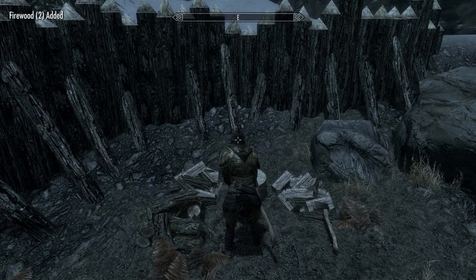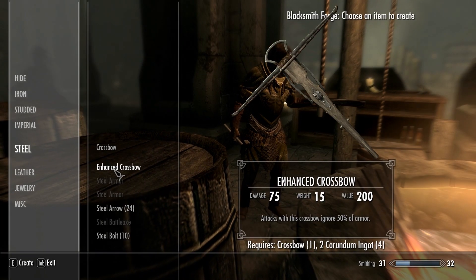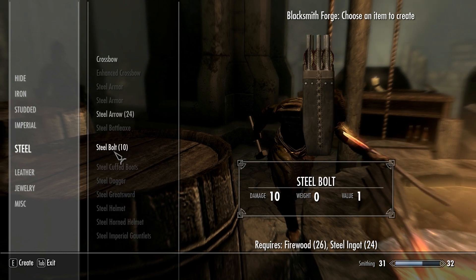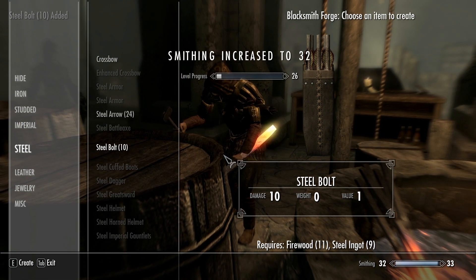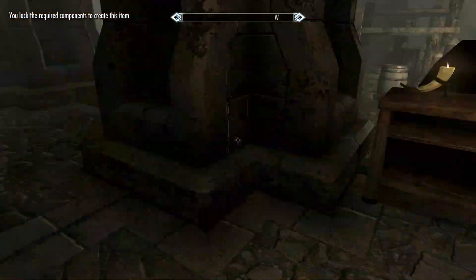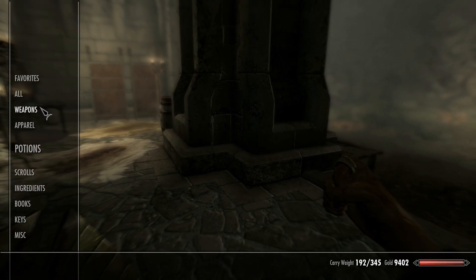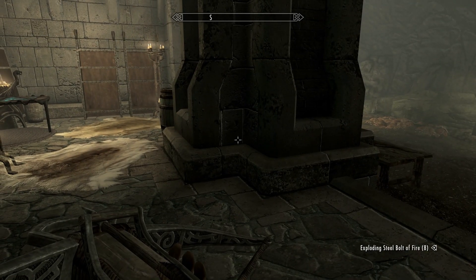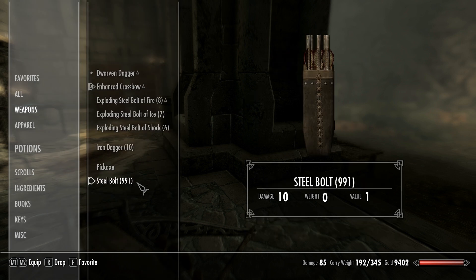I've got like 500-something bolts right now just because I've been buying off those two in the fort. Maybe I'll make some more bolts too — I've got quite a bit of steel, like 24 pieces. I may use some of that up, which would likely give me smithing experience and maybe even get me close to another level. Then maybe go train Speechcraft, hoping I'll get that perk with the next level and make selling really easy, then really launch ourselves off into a vampire slaughter. I now have 991 steel bolts — it will be a little while before I run out.